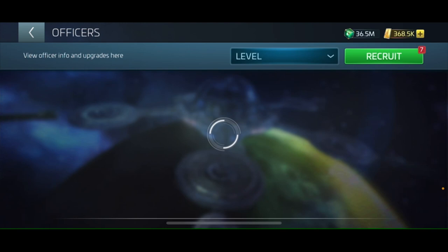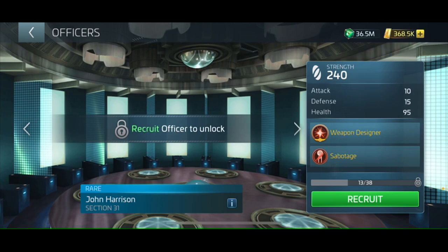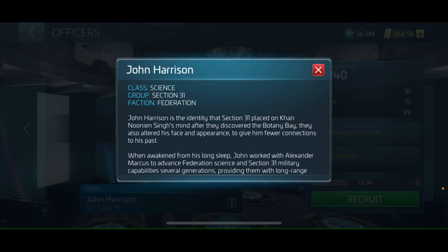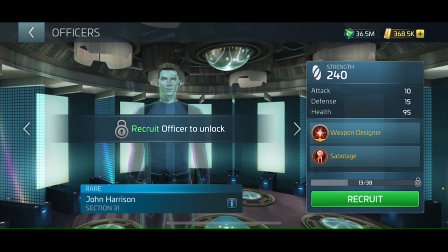Let's have a look here and try to find him. There are so many officers that we have and don't have. Here he is — Harrison. So in Star Trek Fleet Command, here is Harrison. We don't have him yet. Let's take a look at his bio. Class: Science, Group: Section 31, Faction: Federation. John Harrison is the identity Section 31 placed on Khan's mind after they discovered the Botany Bay. Basically Khan is super powerful and I'm going to show you why now and why some people are after this officer.